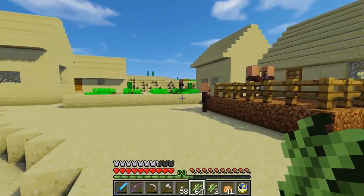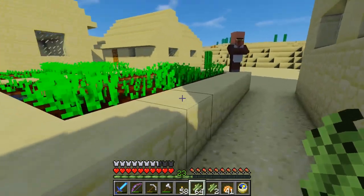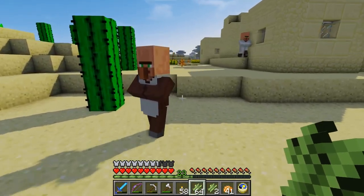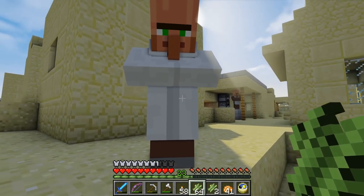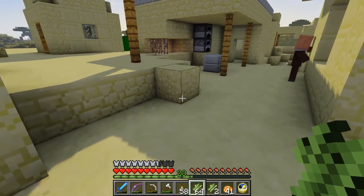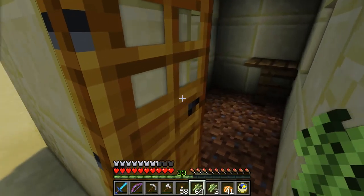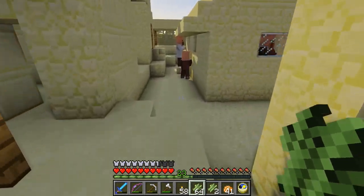Here we are in the village. I know at least one villager wants paper, so I've got a whole load of sugar cane with me. We don't have any pigs on our farm, so I was going to see if we could find a farmer — if we wanted we could kidnap the farmer and take them away with us. I think white means librarian. If I give him paper he gives me one emerald — I've got six so I've done pretty well. Getting towards nighttime and I'm pretty sure I have a bed in one of these houses.